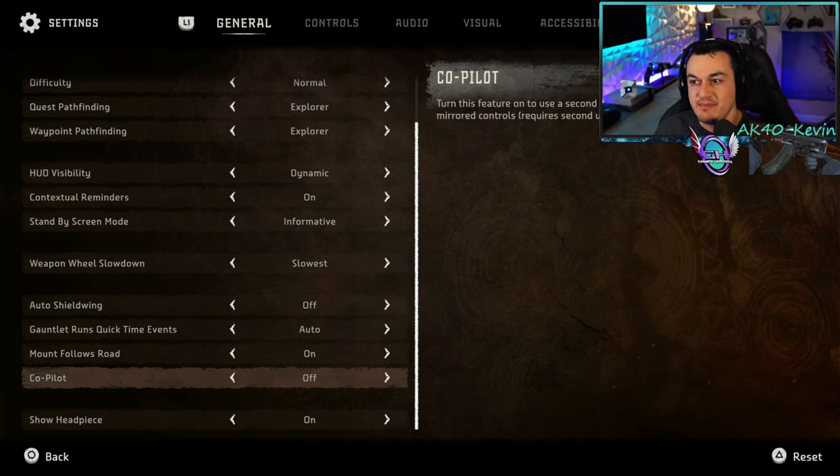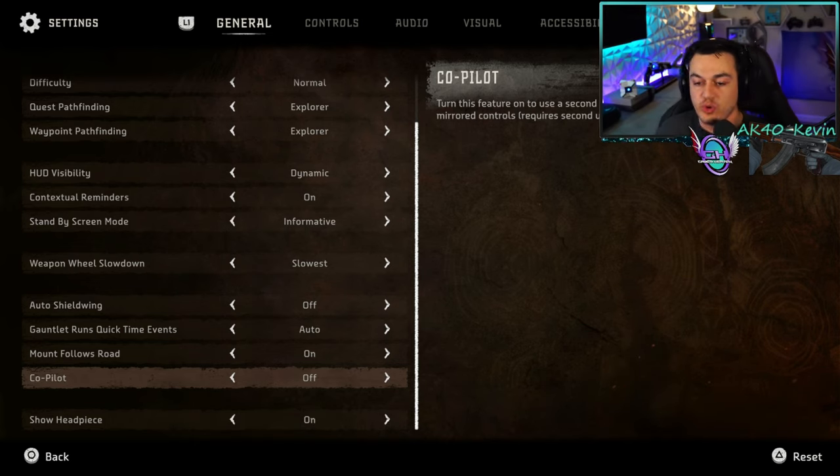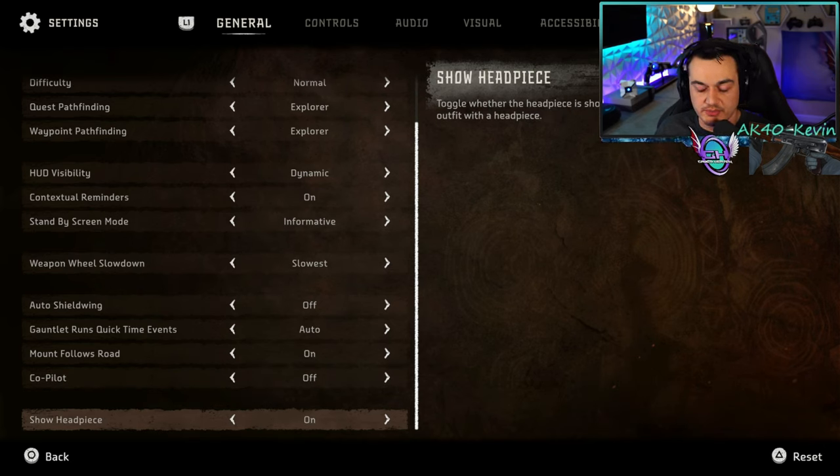The copilot feature I find completely gimmicky and leave it off — it basically allows a second player with a second controller to take control for you. Show your head piece is completely personal preference and only cosmetic: do you want your helmet or headdress shown on Aloy's outfit? I leave it on.